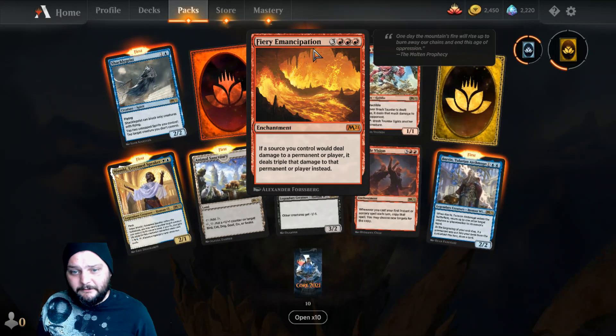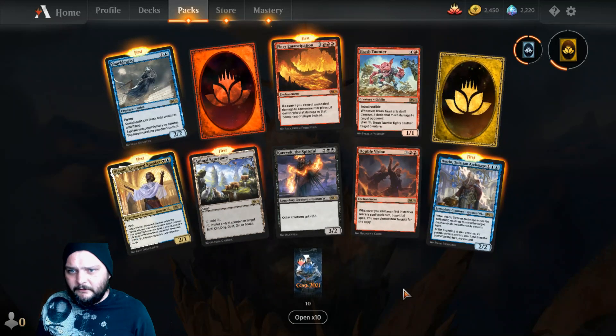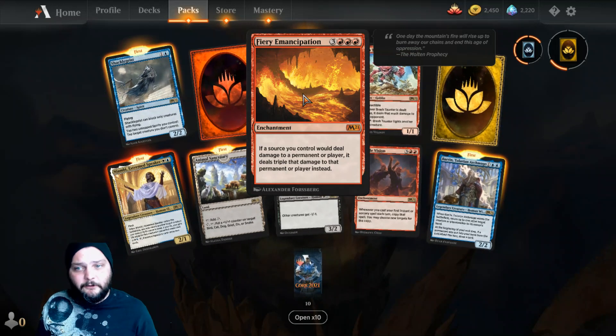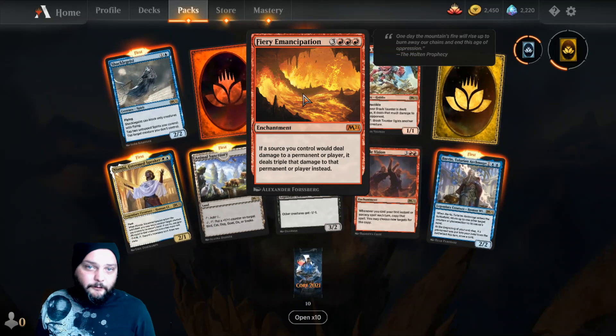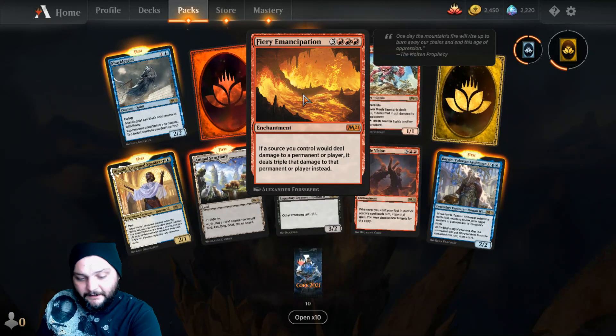And it's the Chandra where you get six mana for her ultimate ability — but then you've got to actually get to the ultimate ability, so that's win or lose, and you usually lose in my experience.